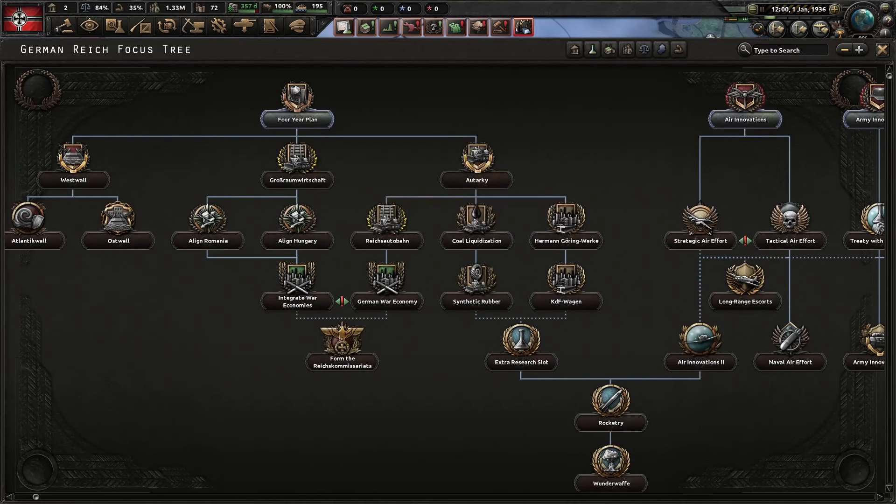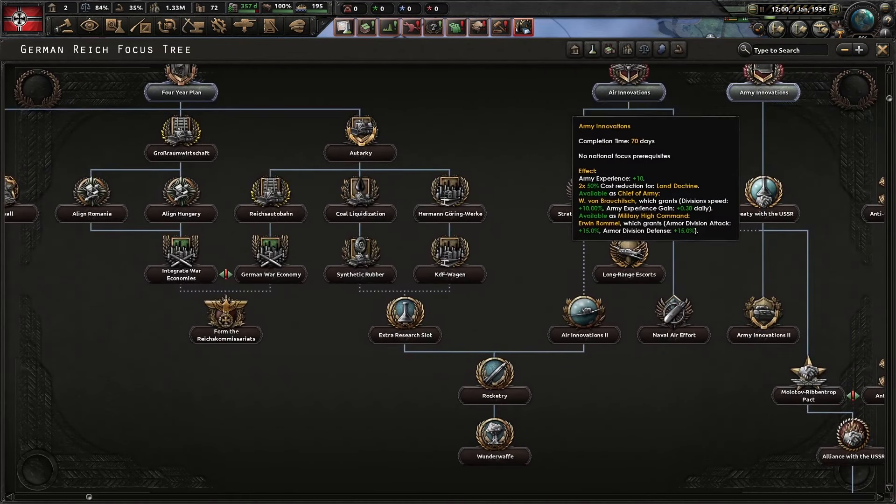I'm gonna do my economy tree first, maybe head toward the resource slot first and do some army focuses. Then I'm gonna try to annex Belgium and the Netherlands. Hopefully it pans out great — if it does not, I'm kinda cooked because I would be fighting the allies ill-prepared.